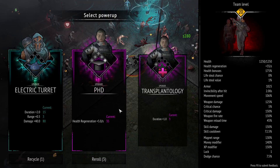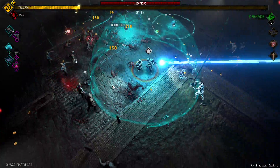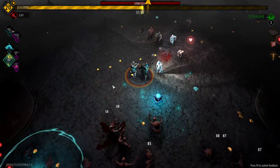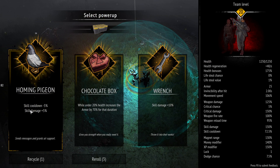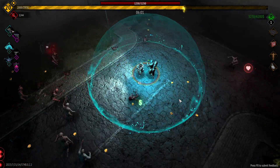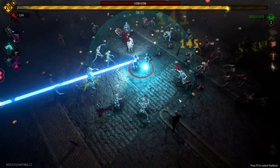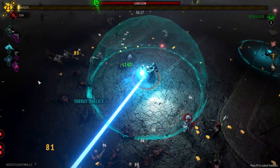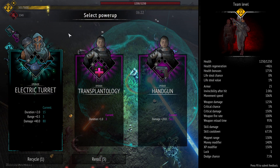Let's max out the PHD. Funny enough, you can get more than one T-pose — I would take another one but I really want skill cooldown, it's essential. That's skill damage so we'll take a homing pigeon — it's skill cooldown and skill damage; we're not really looking for skill damage but it doesn't hurt. Level up the energy shield, and once it's maxed we'll liberate and level up the turret.